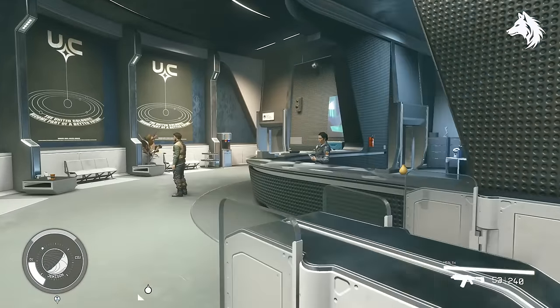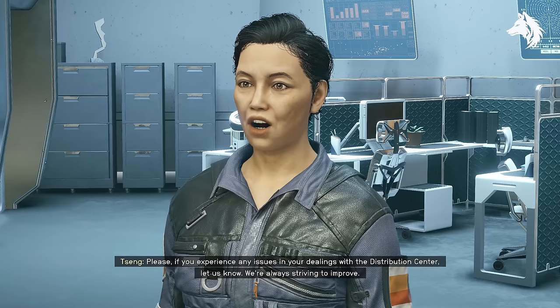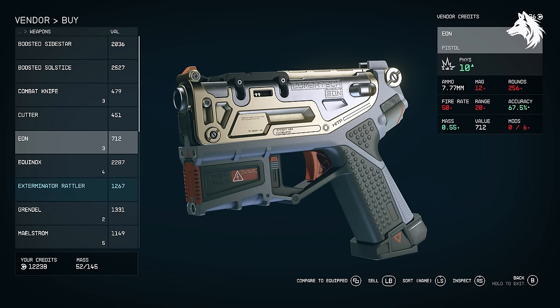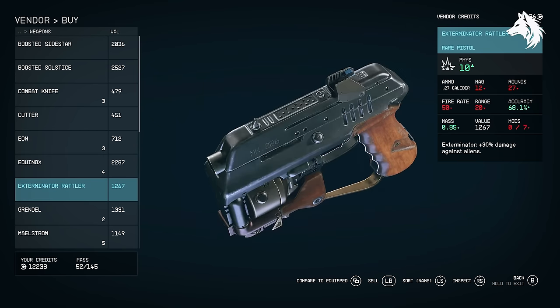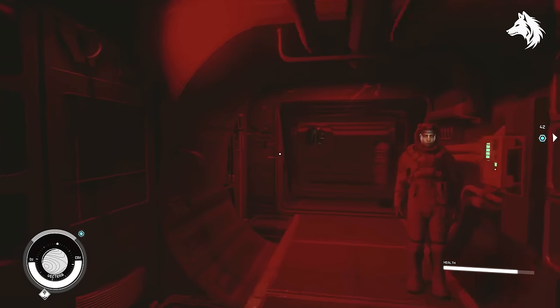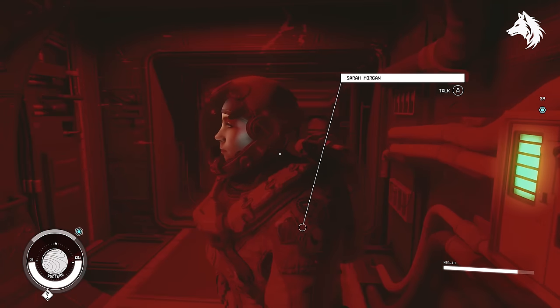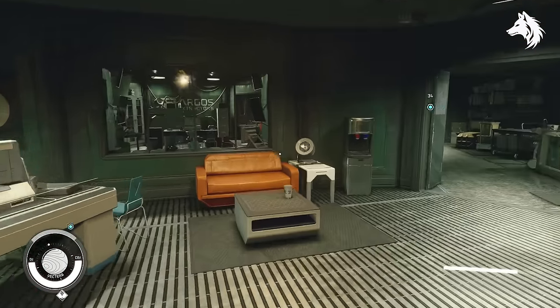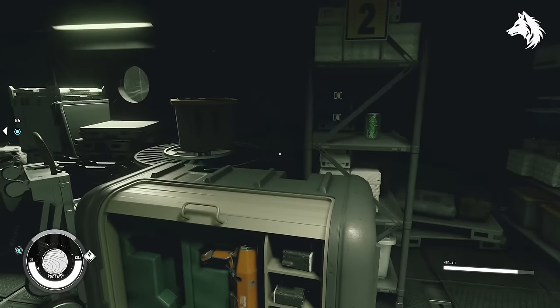Exterminator Rattler: to obtain this weapon you can visit the UC Distribution Store located in the Commercial District in New Atlantis. Heller's Cutter: to obtain Heller's Cutter you need to visit the Argos Extractors mining outpost in Vectera, which is actually where you start the game, but you can't go back until you do the mission Back to Vectera. Heller's Cutter is inside the building there.